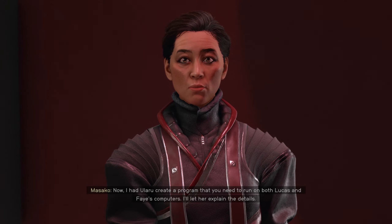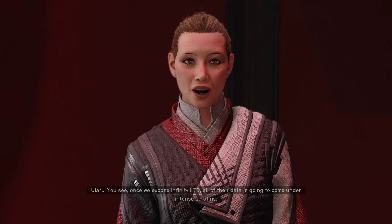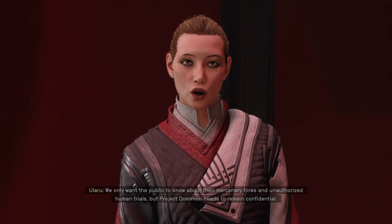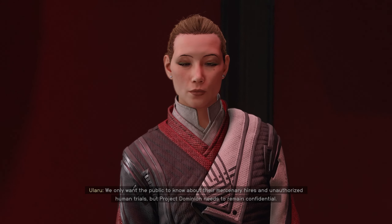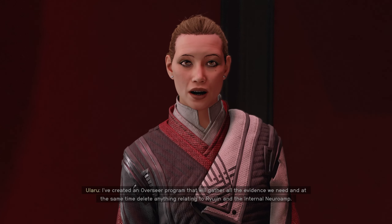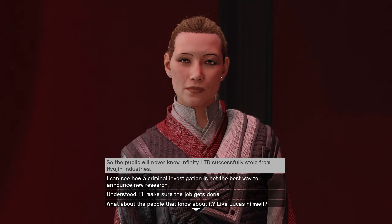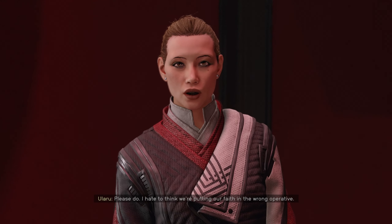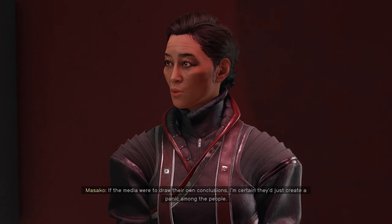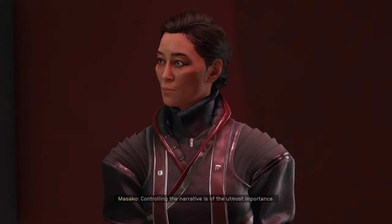I had Ularu create a program that you need to run on both Lucas and Faye's computers. I'll let her explain the details. Once we expose Infinity LTD, all of their data is going to come under intense scrutiny. We only want the public to know about their mercenary hires and unauthorized human trials. But Project Dominion needs to remain confidential. I've created an Overseer program that will gather all the evidence we need, and at the same time, delete anything relating to Ryujin and the internal Neuroamp. I hate to think we're putting our faith in the wrong operative. Irony. It's best to keep the public unaware of such a device. If the media were to draw their own conclusions, I'm certain they'd just create a panic among people. Controlling the narrative is of the utmost importance.